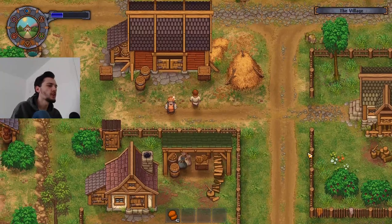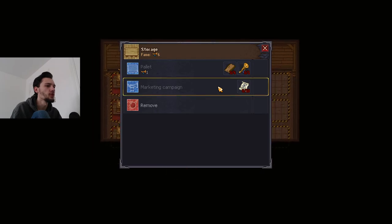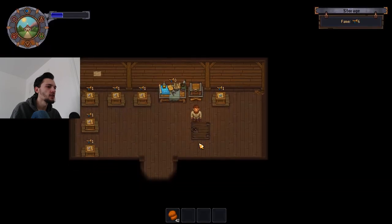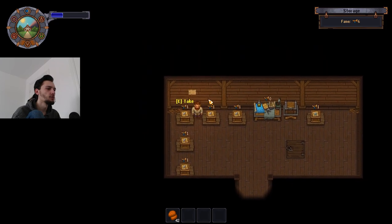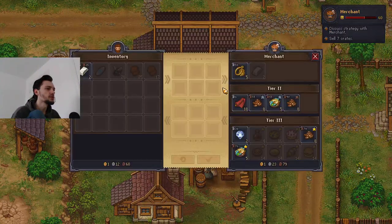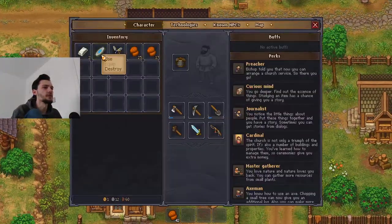Welcome back to Graveyard Keeper. We're starting off next to the merchant, as we have a quest with him - we need to sell seven crates. It looks like we haven't done that, which is annoying because we have all the crates here - six here and we've definitely sold two before. I'm not sure if we can sell them manually or if it's only automatic, and if automatic, when do they actually sell?